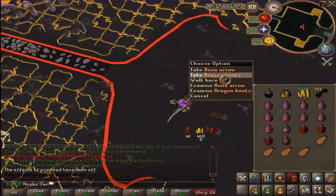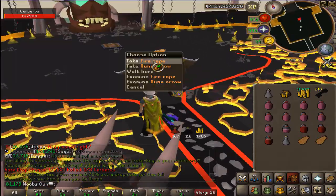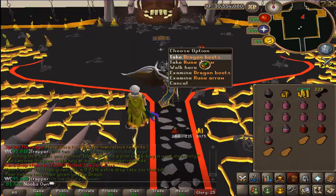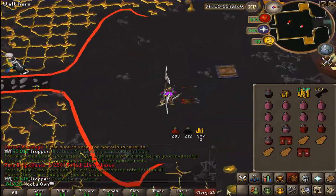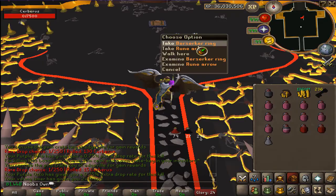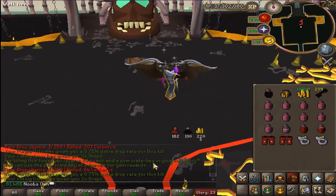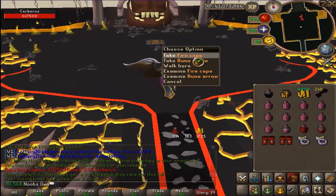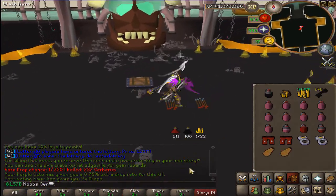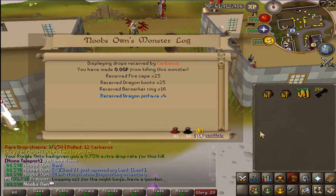Another dragon boot drop at kill count 193, and a fire cape drop at kill count 203 — 47 to go. Another fire cape, still no boots. Dragon boots at kill count 223. No way — another dragon pickaxe drop at kill count 227! Another Berserker Ring and another pair of dragon boots, and then another Berserker Ring as well. Getting drops back to back now. Another fire cape drop. Only two kills to go — and of course we didn't get anything. So from 250 kills: 25 fire capes, 25 dragon boots, 16 Berserker Rings, and 4 dragon pickaxes.